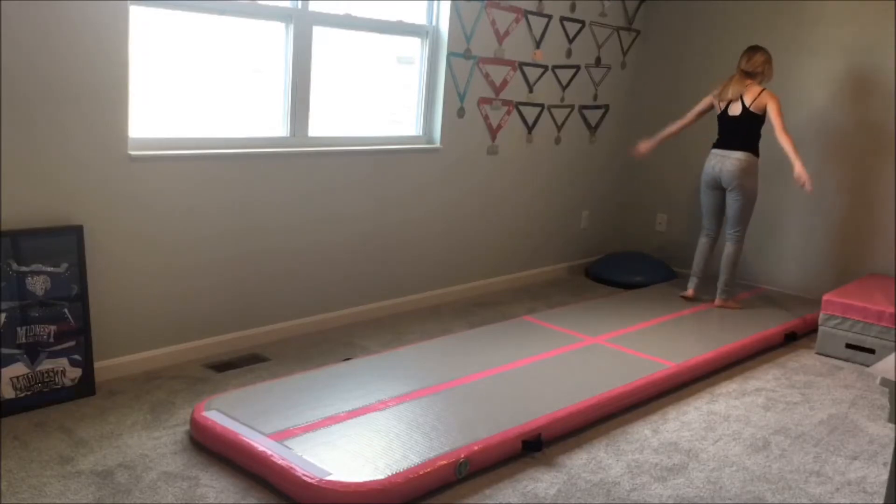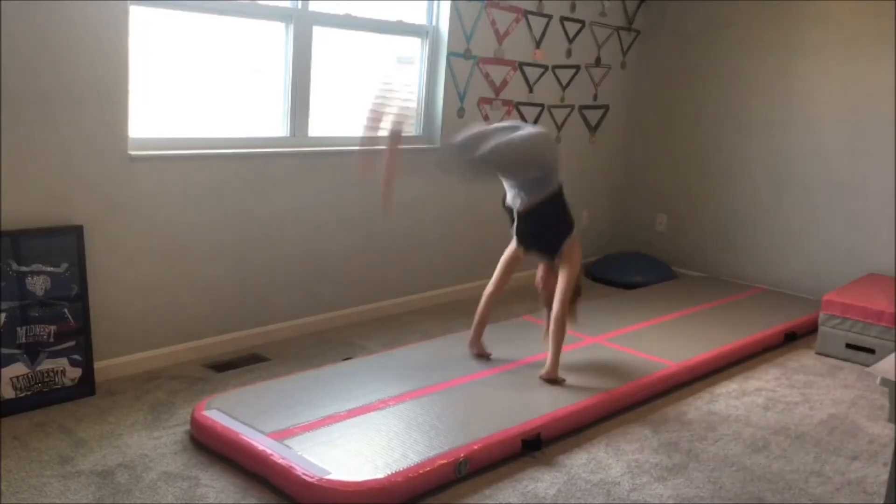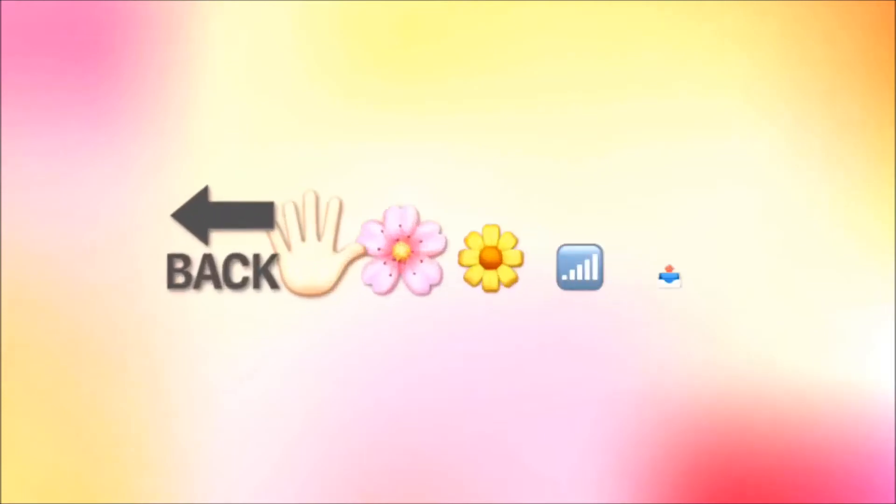This one is another easy one — it's back handspring step, and then an arrow pointing out of a box, so it's a back handspring step out.